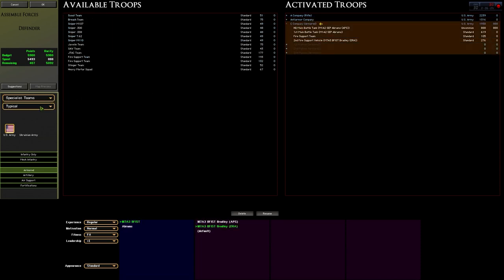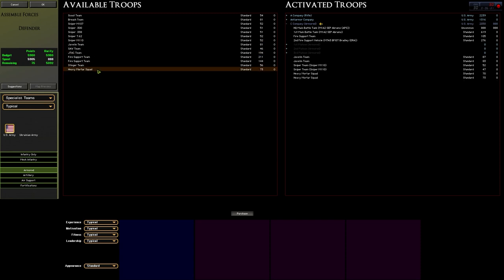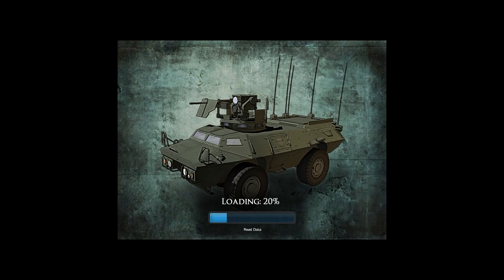We'll get some specialist teams — two more javelin teams, I love javelins. We need a high-caliber sniper, the M110. Two SAW teams and a single reconnaissance vehicle with an MK-19. This should be an interesting mix — we're utilizing all the resources at our disposal, so I'm pretty sure this should be fairly good. It all depends on the map we're put on. It took me a lot longer selecting units for this game than the previous two — when you're defending, you think about it differently. I have half the resources and need to hold against double that.